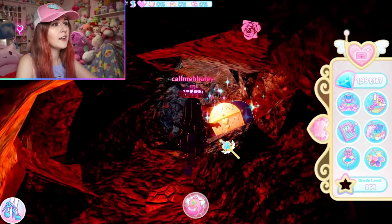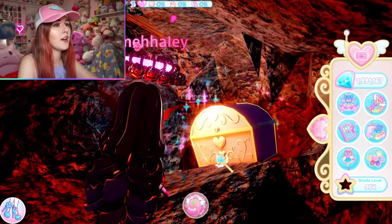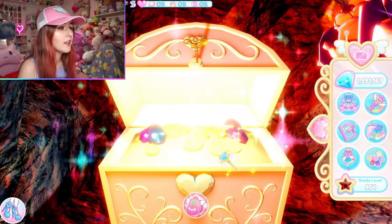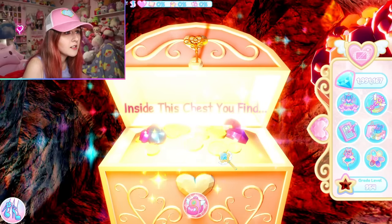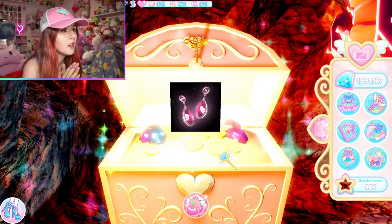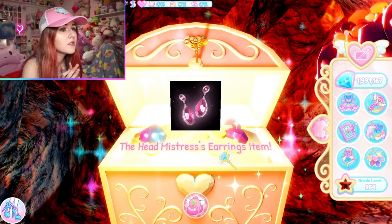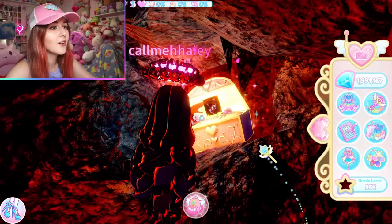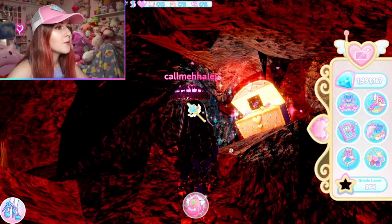After the obby chest, go down to the right where there is a secret wall with another chest. I didn't know what was inside this one either. Opening it up — oh my gosh — you get the Headmistress Earrings item! That is so cool.